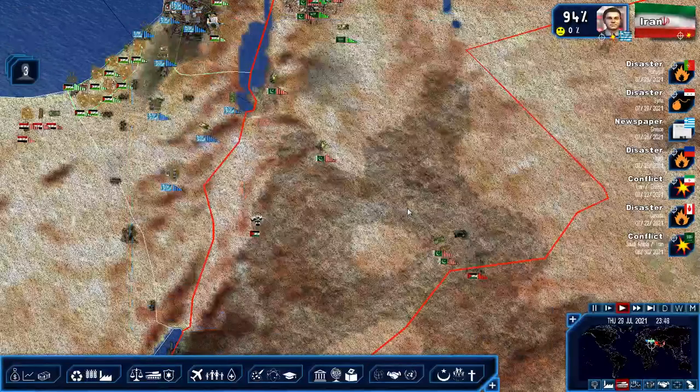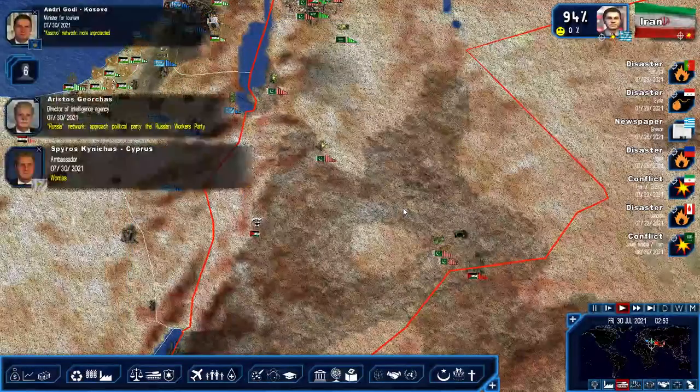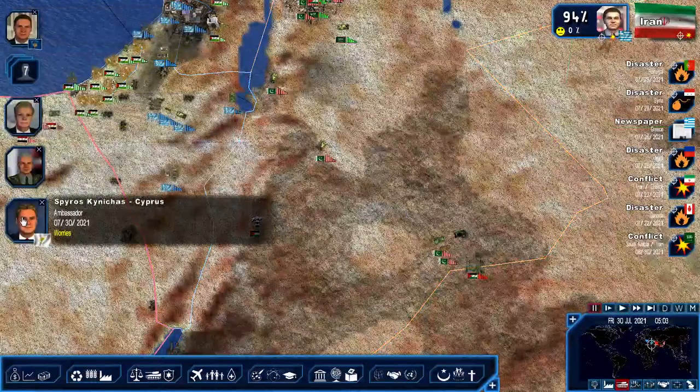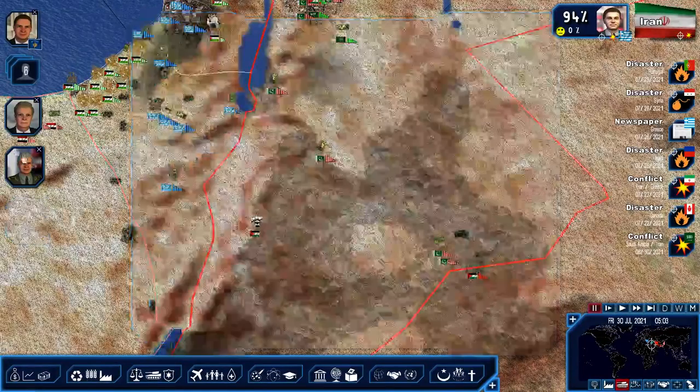I think we wiped out all the Iranian forces in Jordan, which really was the objective of that war. Worries by the ambassador - my government's concerns about warships currently cruising close to our territorial borders. Yeah, you should be worried about that, because you are next, my friend.